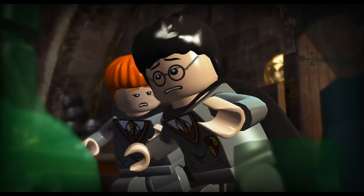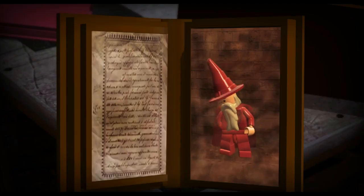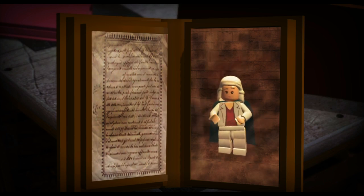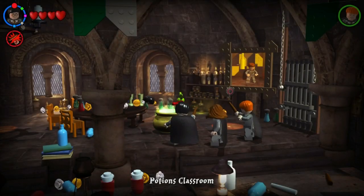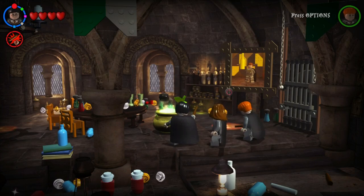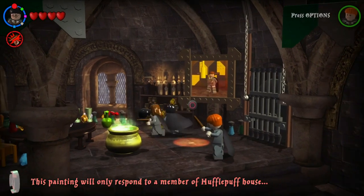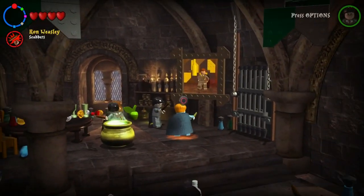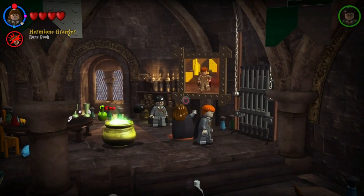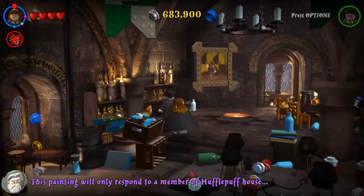We're going to sneak into potions class. So we've got to find a wig, an apple, and a cherry. Where are we likely to find them? This painting will only respond to a member of Hufflepuff. Hermione's Hufflepuff though, isn't she? Or are they all the same? Gryffindor — they might all be the same actually.